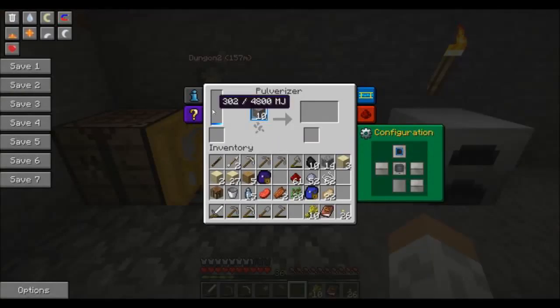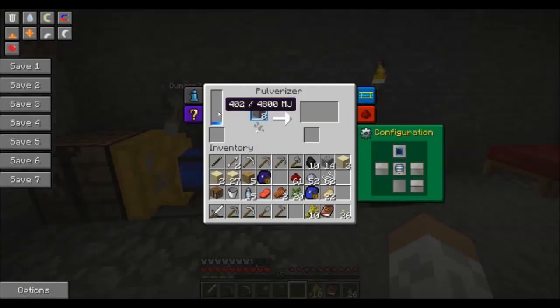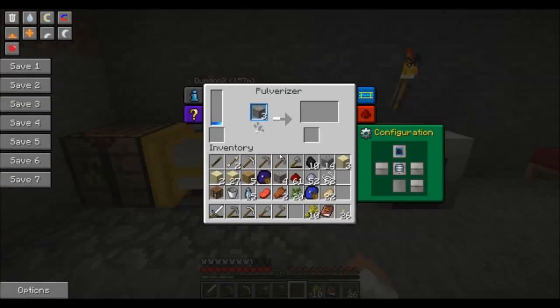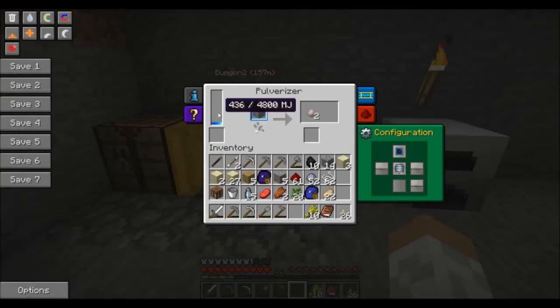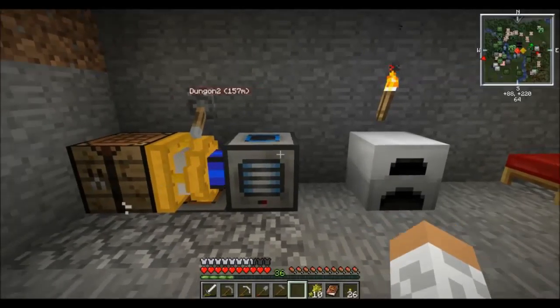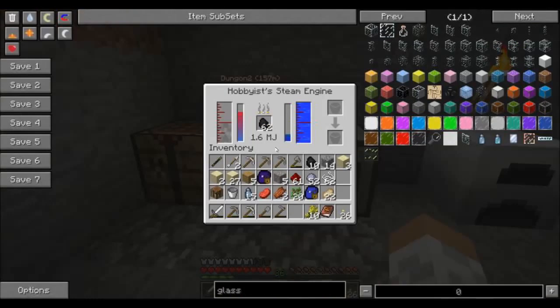Either way, it's powering my pulveriser. I'll be back when there's enough power for it to actually do stuff. It seems to be generating enough power to keep the pulveriser running. I think it's actually generating more power than the pulveriser needs, which is good - generating excess is always good. I will leave this to pump for a bit so that I can fill up the internal buffer of the pulveriser, just so that it'll be useful.